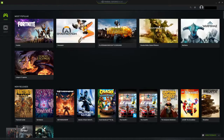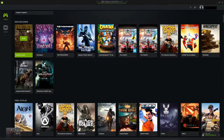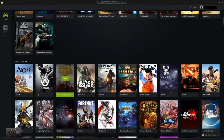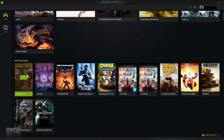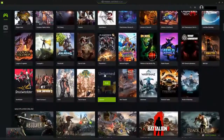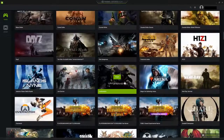The most popular games right now are obviously Fortnite, Overwatch, PlayerUnknown's Battlegrounds, Counter-Strike, Warframe, and League of Legends. I don't know how recently this gets updated — I've only been using NVIDIA GeForce Now for a day, so I'm not 100% sure how much new releases get updated, but this is basically all the games it supports so far.